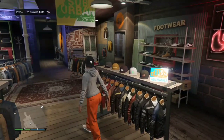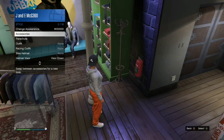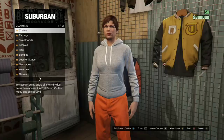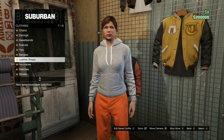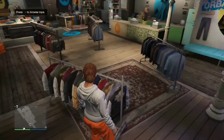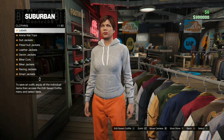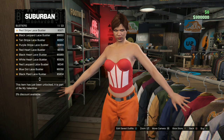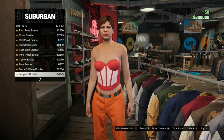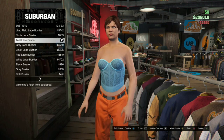Now I'm spawned at the clothing store on my female character. Take off everything — hat, chains, all of it. Make sure you're not wearing earrings or chains. Then go to tops, go to bustiers, and select number 13 — the teal liais bustier. Once you equip that, go over to leather jackets.